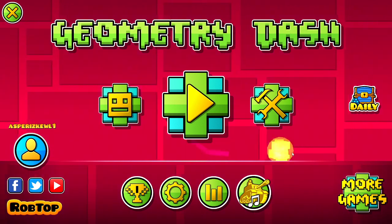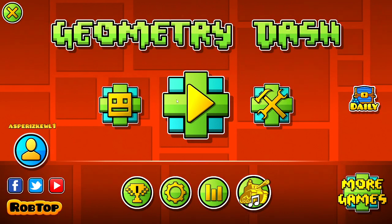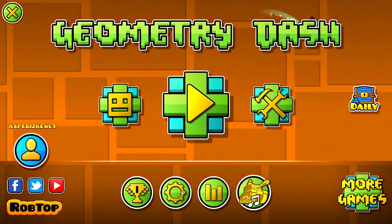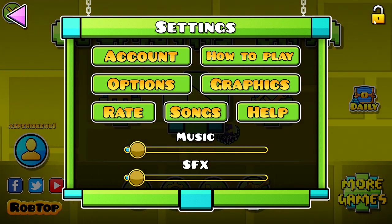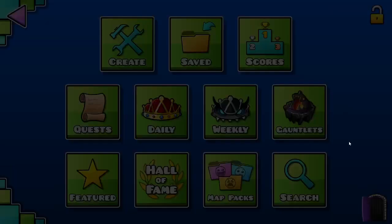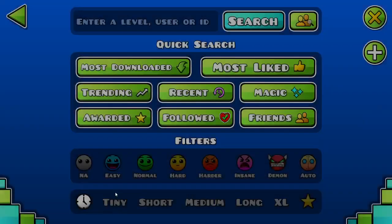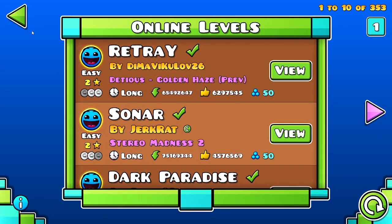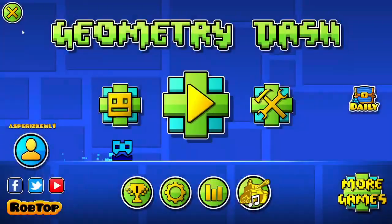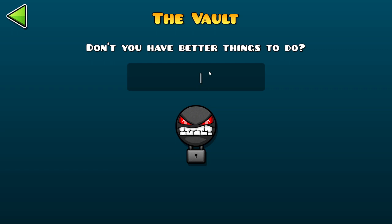Now for the normal Vault — I forgot its name — you have to go hit the settings button and you'll find this thing. You need 10 user coins. To get user coins I would recommend just doing map packs, or go to search, hit easy, and search to do those levels. Then you click this lock and you're at the vault, where you can put in some codes and click them.